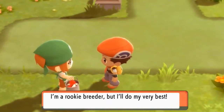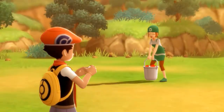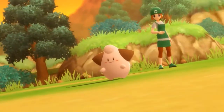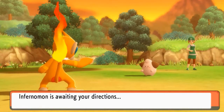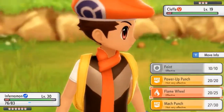She says she's a rookie breeder but she'll do her very best to eliminate me! Here we go — Amber wants to battle, coming out with a Cleffa. I see what you're doing — I'm going to destroy you. There's something I needed to talk about, but let me keep going — not very effective though, really?